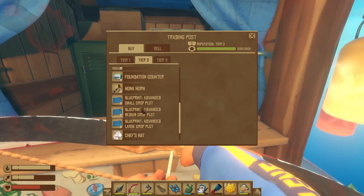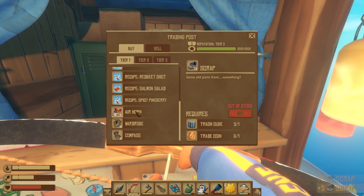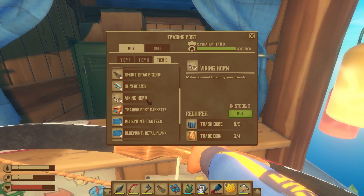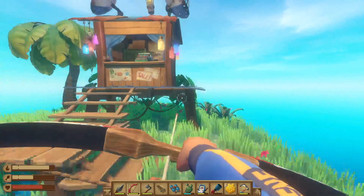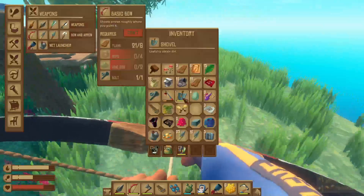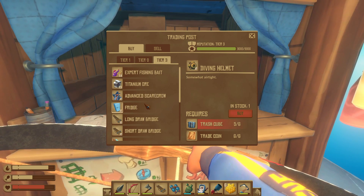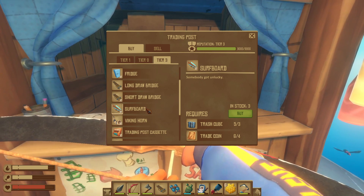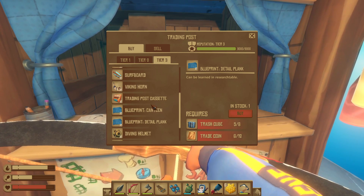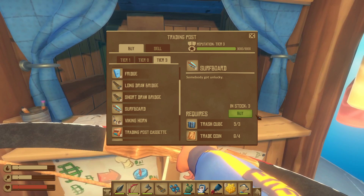I thought I got away in time. Thank you for the scrap — we can buy something else. What are we going for? Got everything on tier one I think. Tier three — Viking horn or surfboard, diving helmet. Surfboard is just purely decorational, right? Detail plank is expensive. Let's work our way down then — surfboard. Why not?